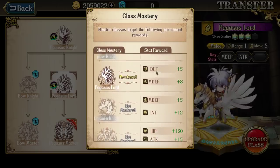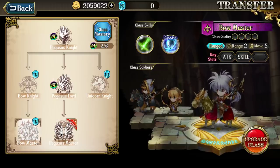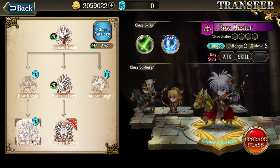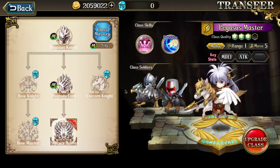It just really helps to have that double class mastery to give her some extra magic defense. In addition, if you have both class masteries, you can pick and choose whether you want to leave her as a Bowmaster or as Pegasus Master. It's generally recommended to leave her as Bowmaster, but Pegasus Master is actually an option if you so wish.